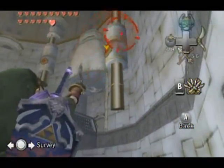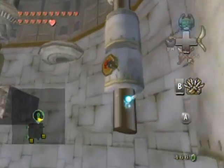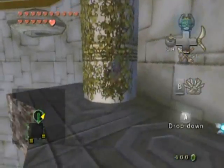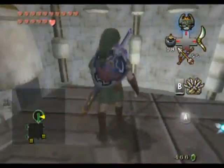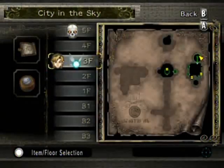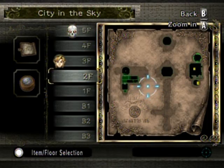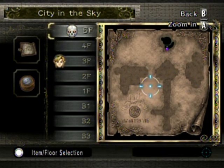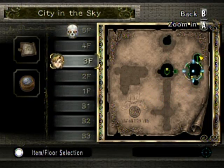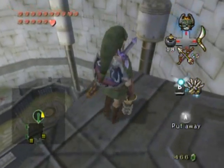Now from here, gotta do some more aerial acrobatics — and I can apparently Z-target these vines. Alright, two more chests but looks like I gotta go up further. Actually I should check my map to make sure I'm not screwing myself out of chests. Yeah, those rooms lead back on their own paths — okay, so I'm good.